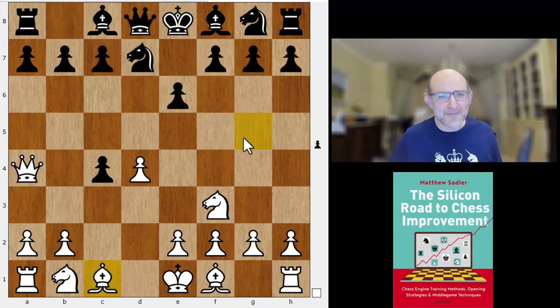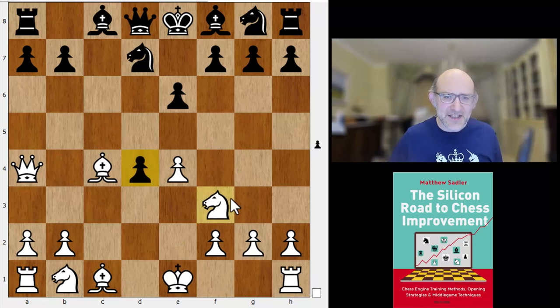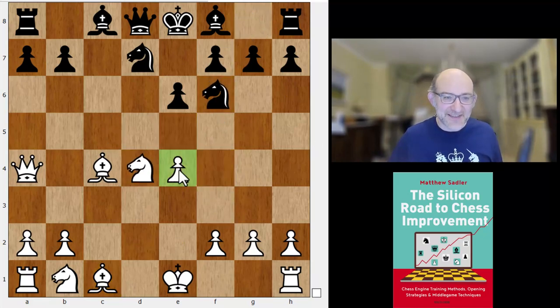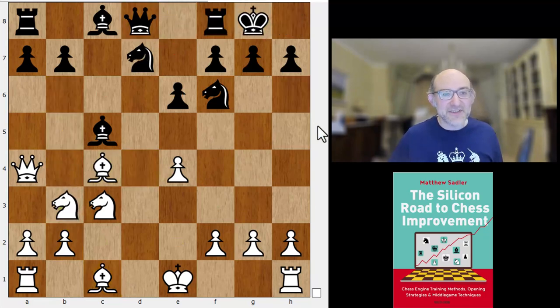After Qa4+ it's perfectly reasonable for black: Nd7, e4, we play c5, and the key point is after Bc4 we play cxd4, and if Nxd4 we play Nf6 hitting the e4 pawn. After Nc3 we go Bc5 hitting the knight on d4, and when you go Nb3 I go castles. White's pieces are just not well placed — the queen on a4 is all wrong if it's no longer pinning a knight on d7, and the queen will get hit with Nb6.